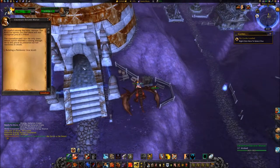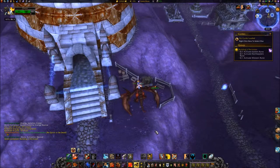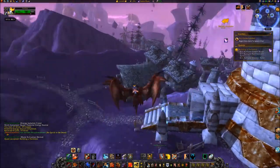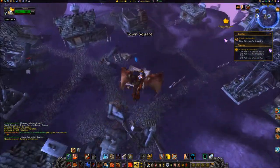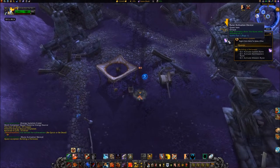Accept the quest of building a perimeter from Lieutenant Sorcerer Moran at 5786. Head east to coordinates 5985. Use the rune activation device to activate the eastern rune.